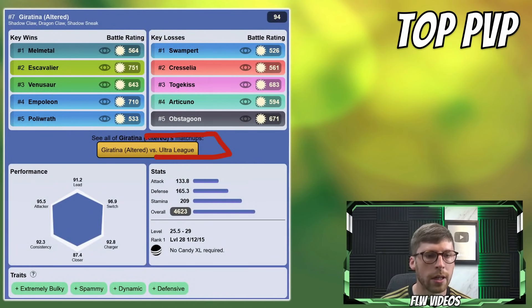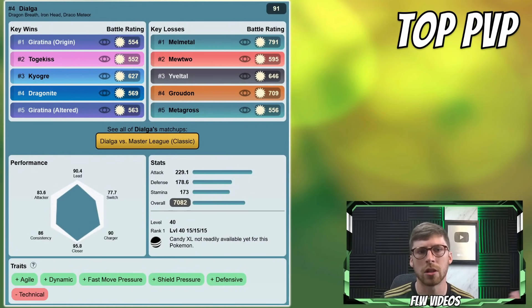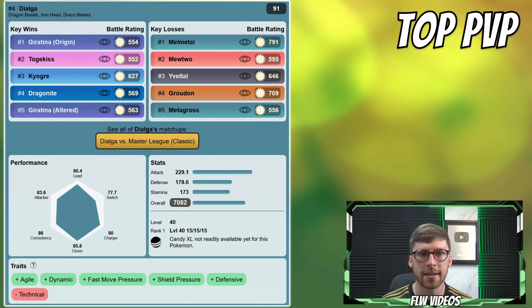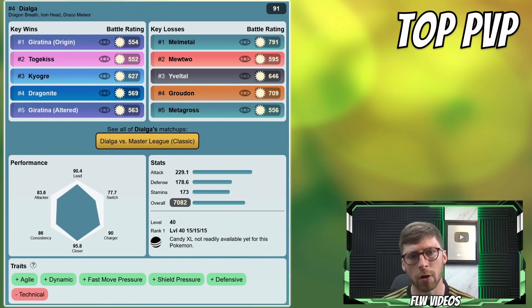Moving on to the Ultra League, I put in Giratina Altered Form - such an incredible and staple Pokemon. If you haven't used Giratina Altered Form, it probably comes down to just not having access to it. It's ranked at 7th overall in the Ultra League, so very impressive. And then finally, a Pokemon I haven't mentioned too much in this episode - Dialga. Dialga is best for PvP but also works great as a tank in raids because of its unique typing. In the classic Master League at level 40, Dialga ranks at 4th position with Dragon Breath, Iron Head, and Draco Meteor. It is a very staple Pokemon.